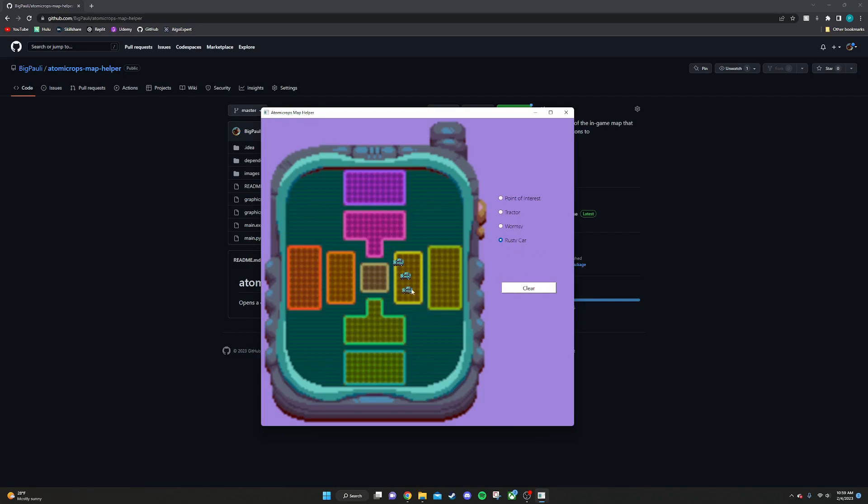So you can choose between a rusty car sticker, a Wormzy sticker so you can remember where Wormzy camps are, a tractor sticker so you can remember where tractors on the ground are, and then just a generic point of interest sticker for whatever you feel like you need.